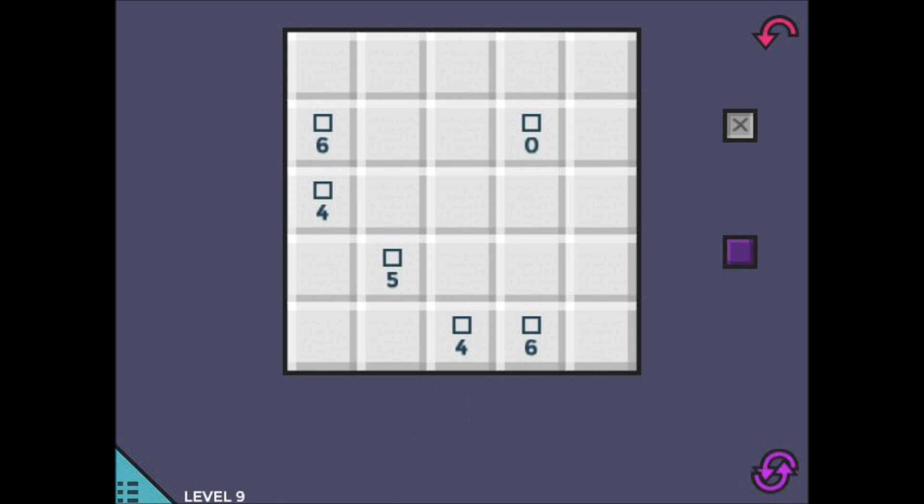The base game that everything else is built upon is this one mechanic: these box-squared tiles that have numbers under them. Simply put, these numbers indicate how many purple tiles are supposed to touch them. This counts the square itself and diagonals — horizontal, vertical, diagonals. Everything the light touches.